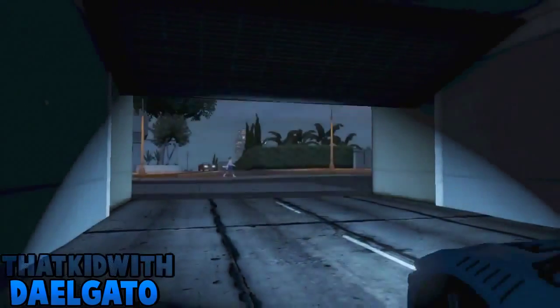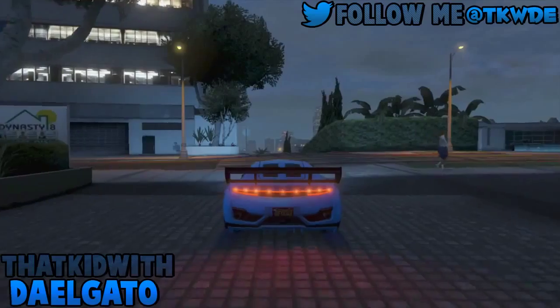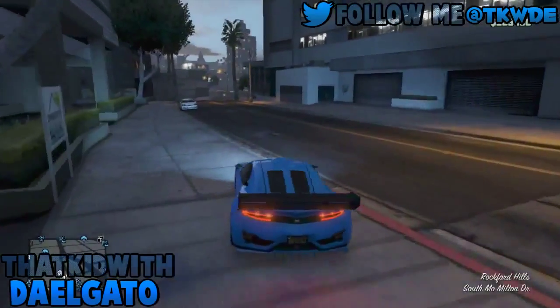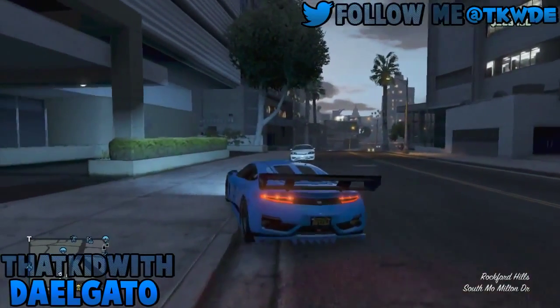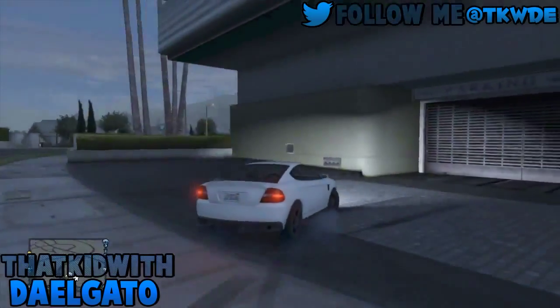First of all, what you're going to do is get in an expensive vehicle — I've got a Jester right now. What you're going to do is just park it up, as you can see right now there, exactly how I do that. Get a vehicle like I did, drive it in, replace it for the Jester, then just walk out of your garage. You should see the Jester on the side of the street.